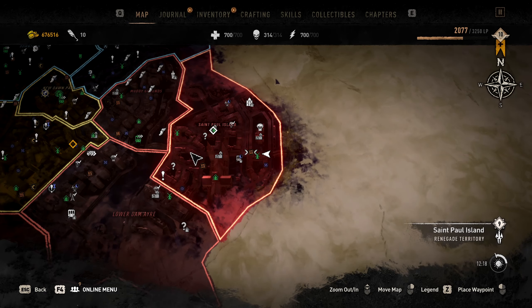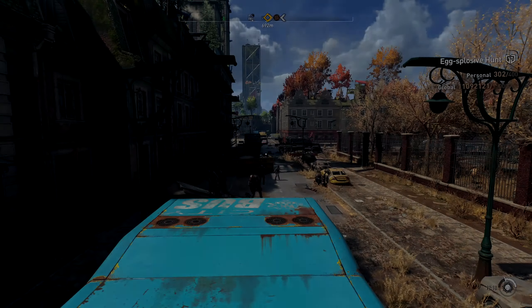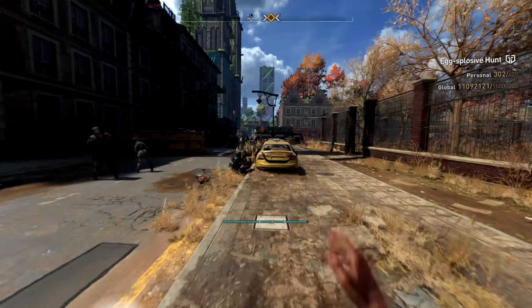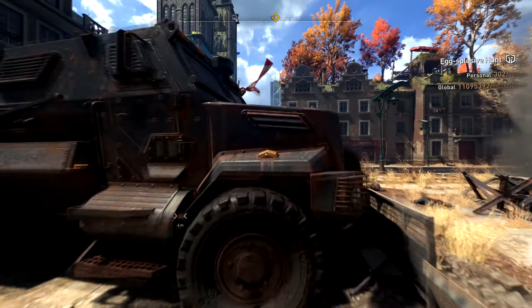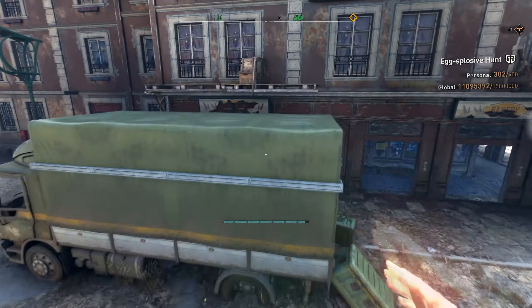Now, where to do this quite fast — my method is doing these military convoys. Around military convoys there are a lot of zombies. We're at 302. Be aware though: when you throw these eggs they will make noise, so they will attract infected.